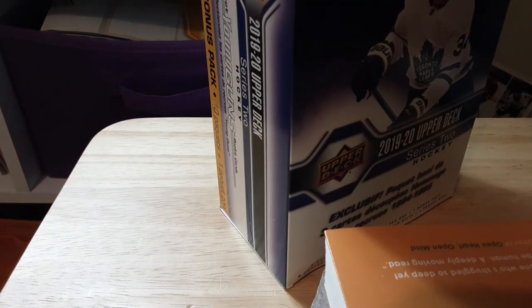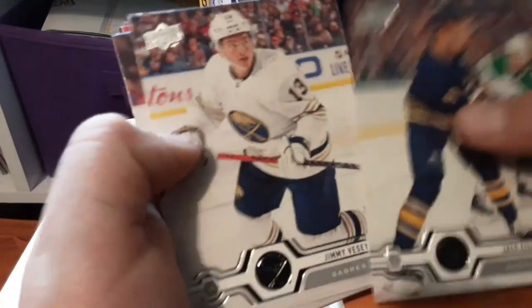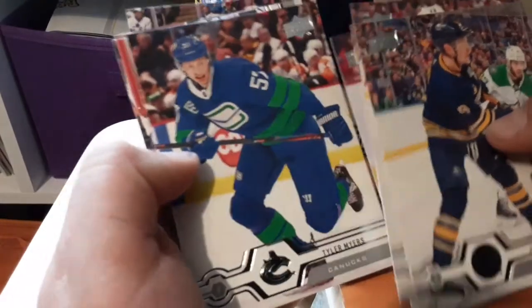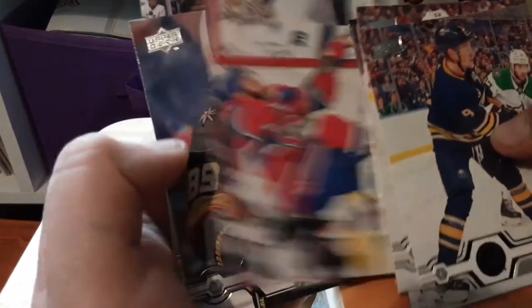These packs are so hard to open — there we go. Jack Eichel, Jimmy V, Artemi Simov, Young Guns Nakia Gusev, Tyler Myers, Jonathan Drillan, Alex Tuck, and lastly Dubnik.